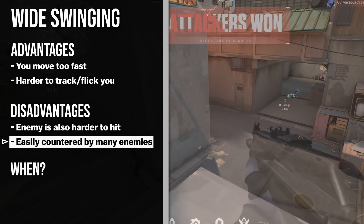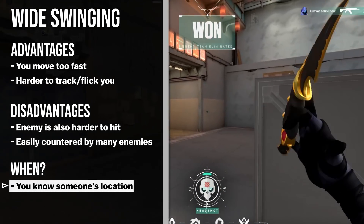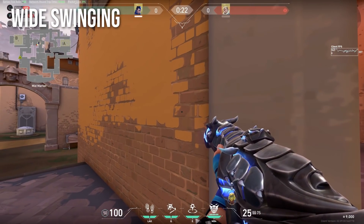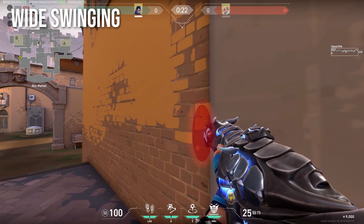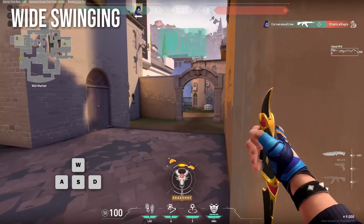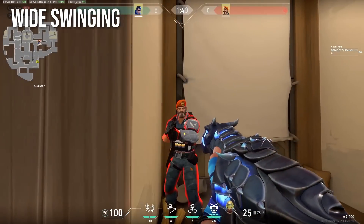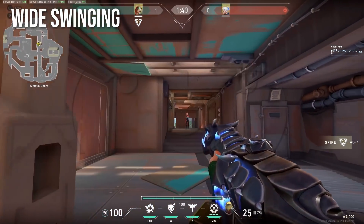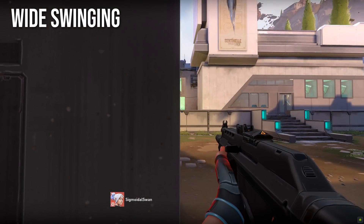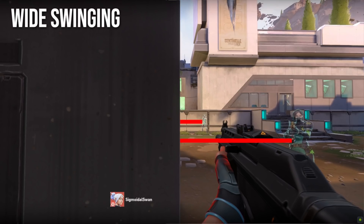So when does it make sense to wide swing? You need a rough outline on the whereabouts of the enemy — wide peeking blindly doesn't make much sense. To perform a wide swing, stand as close to the wall as possible and pre-align your crosshair where you expect the enemy to be. Then simply run out sideways, counter strafe, and get your kill. Remember to actually stop moving before you shoot, or you'll spray all over the place. The reason we need to stand very close to the wall is purely because of how perception works: if you stand far away, you'll appear to move slower on the enemy's screen; if you stand close, you'll appear to move faster. So to throw the enemy off as much as possible, stand close to the wall.